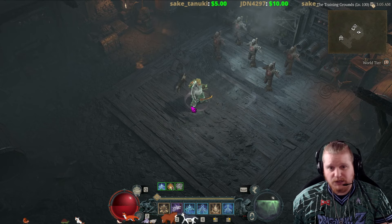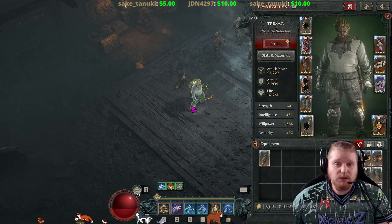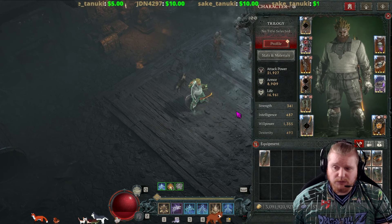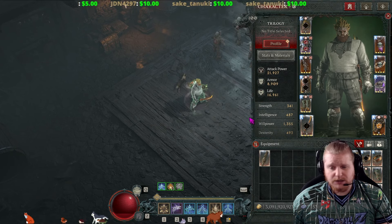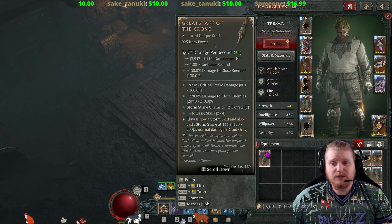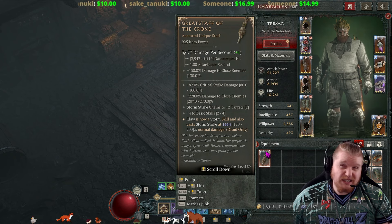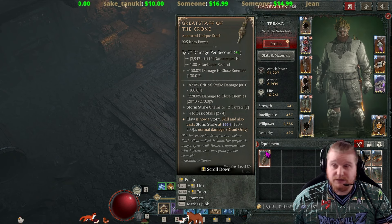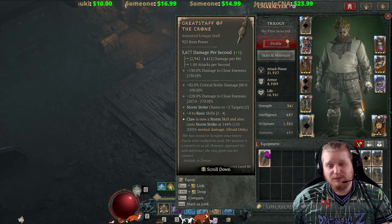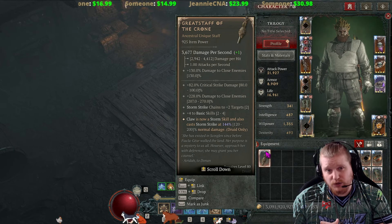Hello, guys and gals, and welcome to another episode of Unique Items. Today we're going to be going over one of the most powerful Uniques in Diablo 4 for several seasons that has only kind of recently fallen off because of a lot of the weapon tempers, and that is the Great Staff of the Crone. In Season 5, they really kind of beefed up the Great Staff of the Crone to make it compete with the weapon tempers, and I think they did a pretty good job.